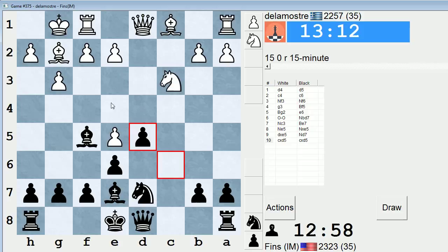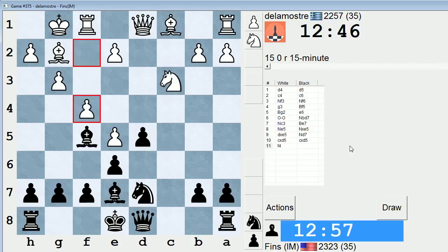So if e4, d takes e4, knight takes e4 — I could try to take on e5, but I'm concerned about queen a4 check. Maybe I could just go queen d7 then on queen a4 check. That looks all right, actually — I don't see anything devastating that he has in response to that. He plays f4 instead, maybe with an eye towards playing e4 soon. Now, do I castle, or do I play something like knight c5 in a bid to stop e4?